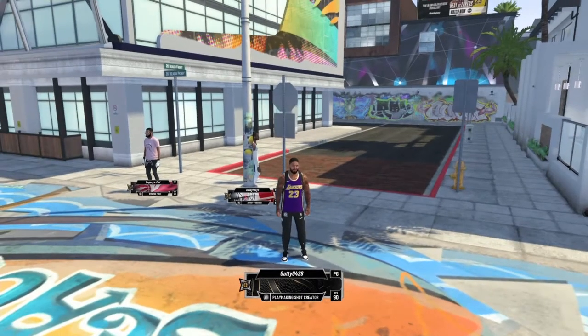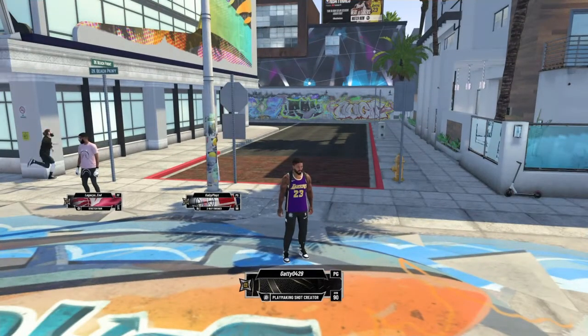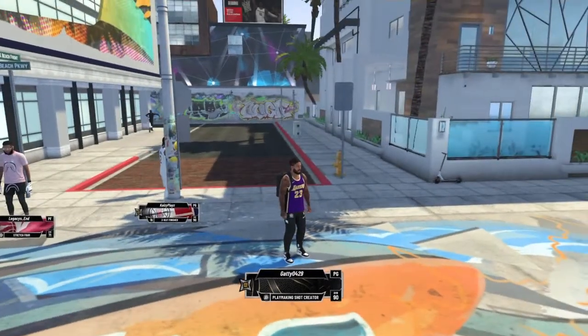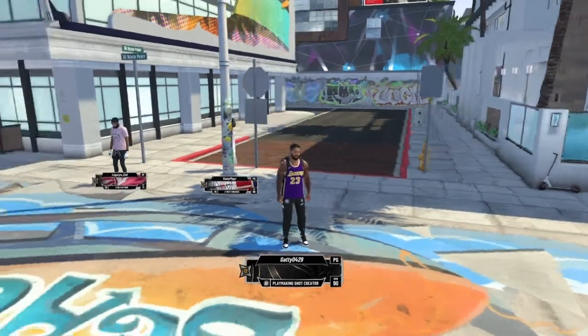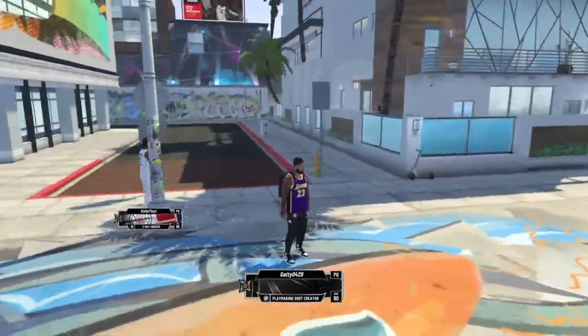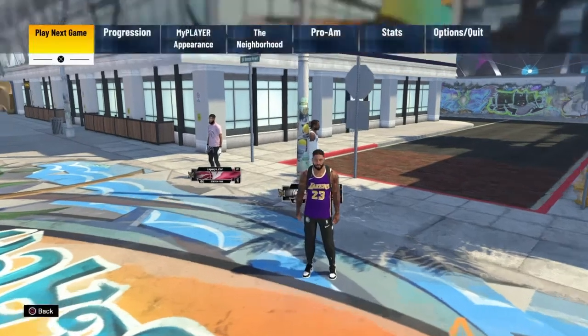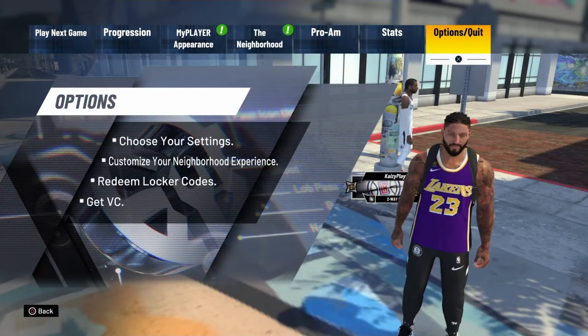Hey guys, Gaddy0429 here, and today I just did a video of me doing the new locker code that you get from the Lakers vs Miami Heat game. I haven't opened the packs yet, but you get a LeBron James jersey, as you see in this thumbnail — it looks sick — and you also get some skill boosts. I'll put in the code when I get into my team, so I'll see you guys when I'm in my team.